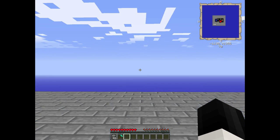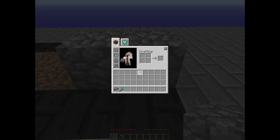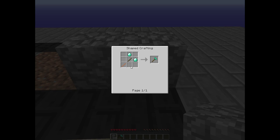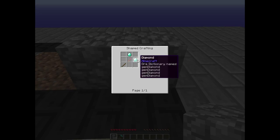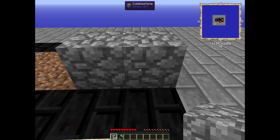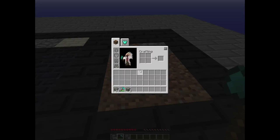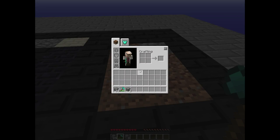Basically, all you need for gravel is stone, cobblestone, and a hammer. The crafting recipe for a hammer is two sticks and any type of material — you can use iron, gold, stone, doesn't matter. You can even use a diamond one. All you basically do is whack it with a hammer, and you get gravel. If you want to know how to make stone or cobblestone, I have a video — I'll link it in the description.